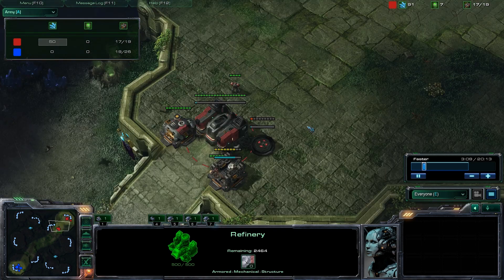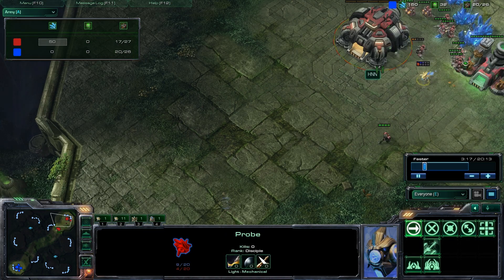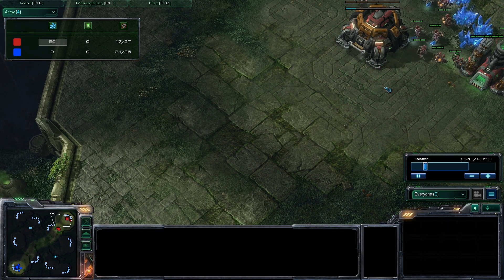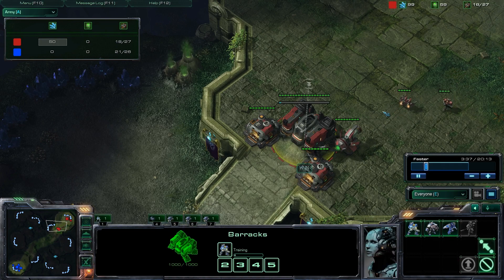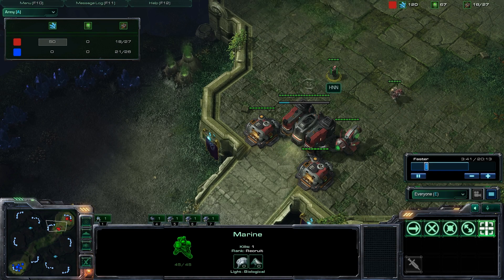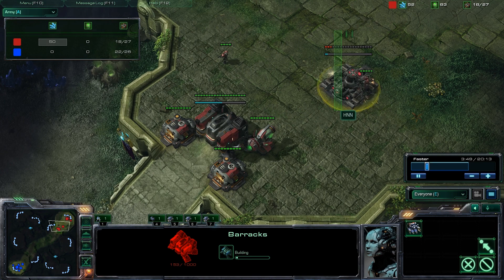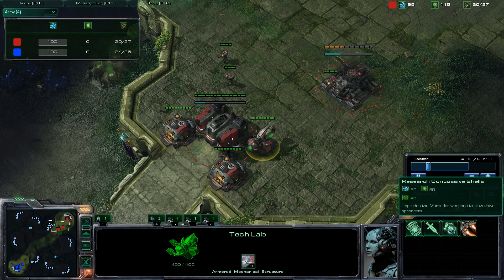I made my first barracks and I'm trying to kill this probe because I don't want it to see me build a second and third barracks — I want my opponent to think I might be doing the famous 1-1-1 build with one barracks, factory, and starport. I don't like that build. This build is safer and protects you against a Protoss 4-gate. We're making three barracks total and pumping out as many marines and marauders as possible, upgrading everything — stim, combat shields, and concussive shells.